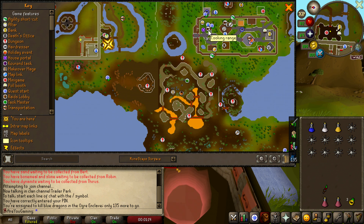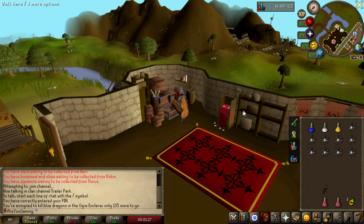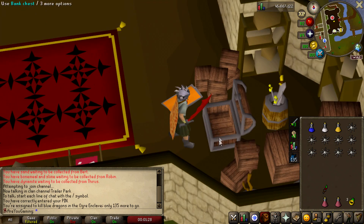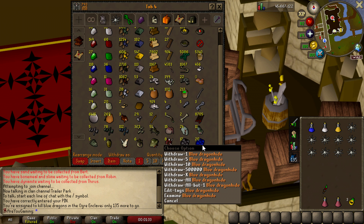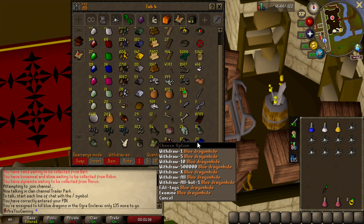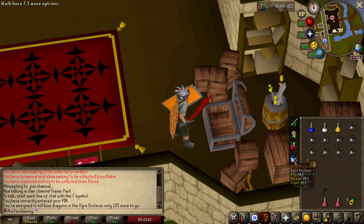I was debating changing my house to Yanille, but I need to use a bank every time so it made more sense to use the Camelot teleport. It's not the best assignment — it's gonna take a long time to kill 135 of them. We can go ahead and bank some of the dragonhide. I've obviously been doing some already; I'm not gonna take all the blue dragon hide but maybe about 50 percent of it.